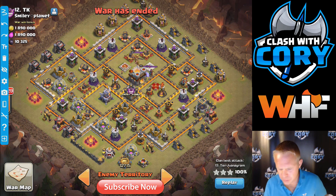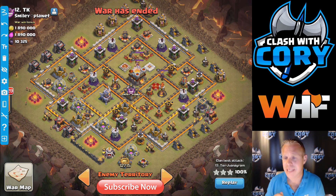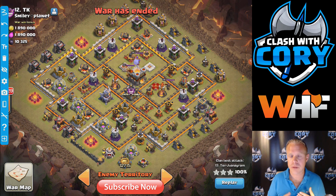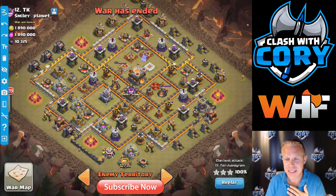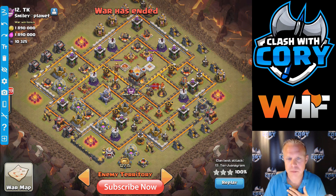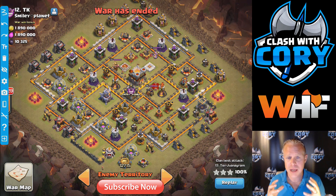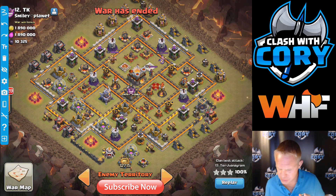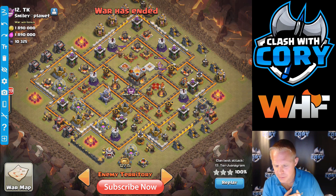First thing you're going to want to do to make your life easier with Lava Loon is get some value. What is value? First of all, pathing. Loon pathing is huge — I think it's more important than anything else. You still need to get some other value to make your Lava Loon portion easier, but pathing, I believe, is by far the most important. We're going to go over what exactly pathing is in just a second, but we're still talking about value.